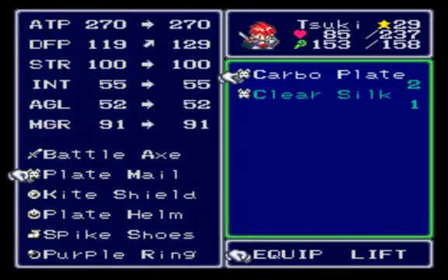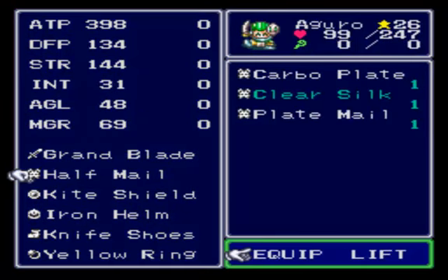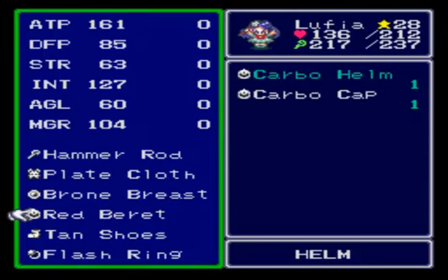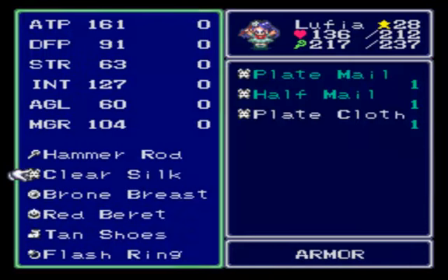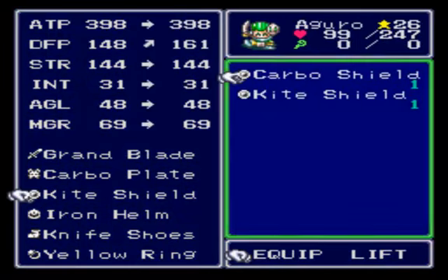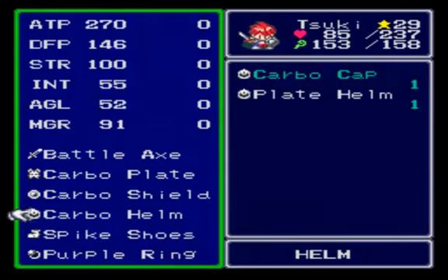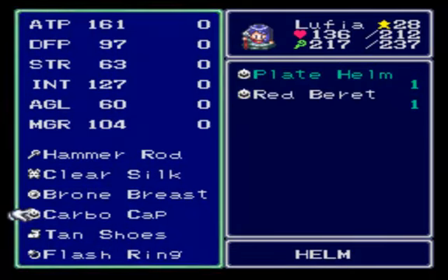Now let's equip everything. On our hero we're going to put the Carbo Plate, and same with Argo, give him the Carbo Plate. On our Lufia, we're going to give her the Clear Silk. For Suki we're going to give him a Carbo Shield, and same for Argo, give him a Carbo Shield. For our hero we're going to give him a Carbo Helm, and for Lufia she gets the Carbo Cat. And that is that.